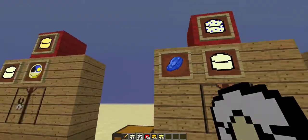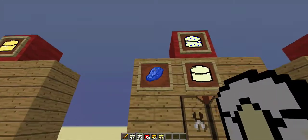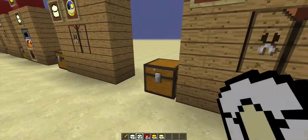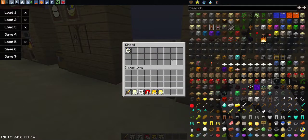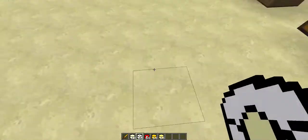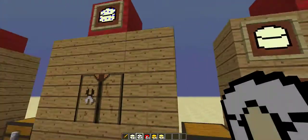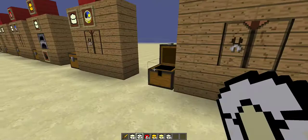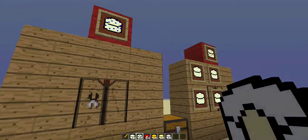Next we have the blue cheese, which is literally made by dyeing plain cheese - slightly weird. You know how to craft it: lapis and then some plain cheese.